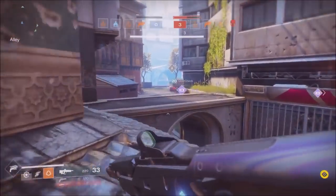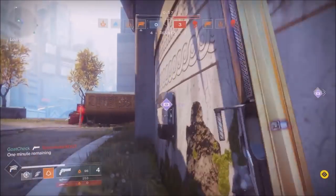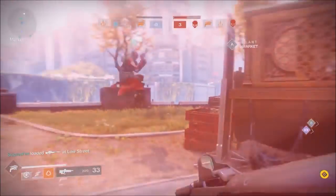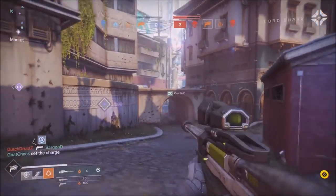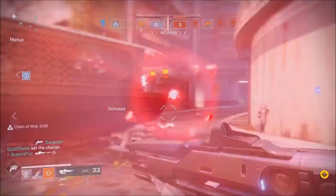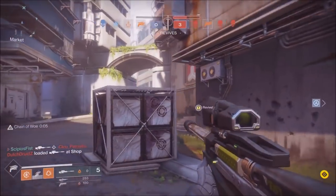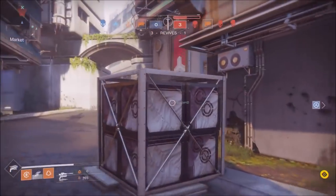The exotic hand cannon is called the Sunshot. It doesn't look very powerful, but you can see the purple wall-mounted ammo slots — only one person gets it, so it doesn't matter if other people are around. The sniper rifle looks really smooth the way it moves — kind of reminds me of an Overwatch/Halo-esque sniper. Pretty excited to use it.